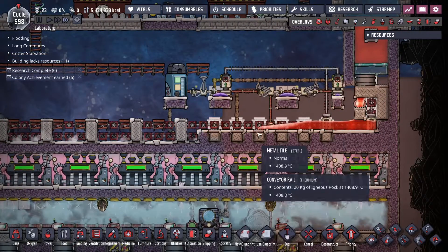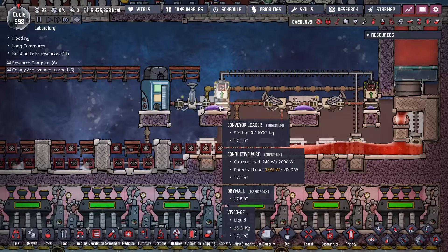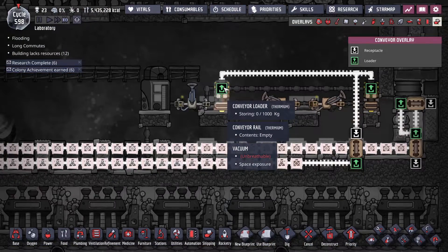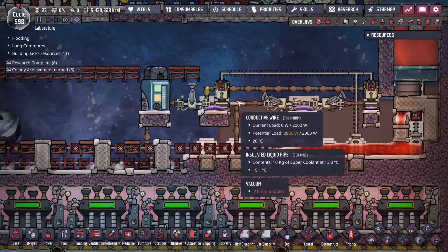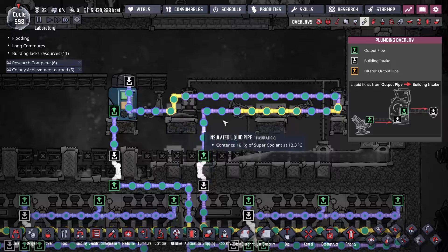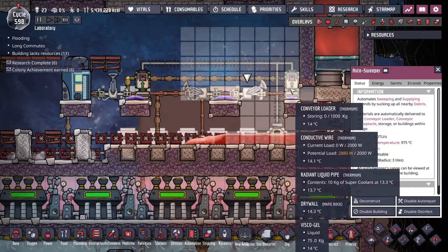Over here I've got the solution for picking up the hot igneous rock. These conveyor loaders need to be upside down — one end is in this pool of visco-gel. The reason for visco-gel is it won't run off the sides. The visco-gel gets cool and it cools down the conveyor loader. The shipping side is hot because it gets the igneous rock, so if you try to cool the shipping side, the igneous rock will react with the visco-gel and boil everything. So it's important to have those upside down. I've got these radiant pipes just touching the visco-gel to keep it cool. One end of the sweeper touches the visco-gel, keeps it cool, and it can see under the block.